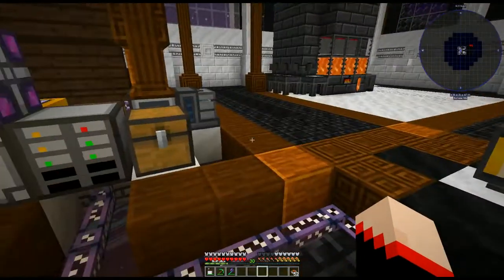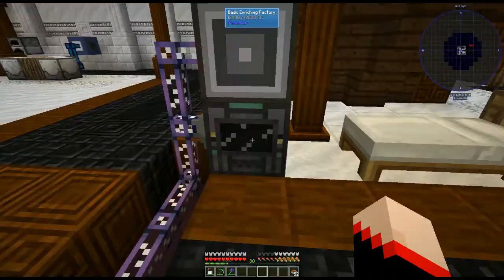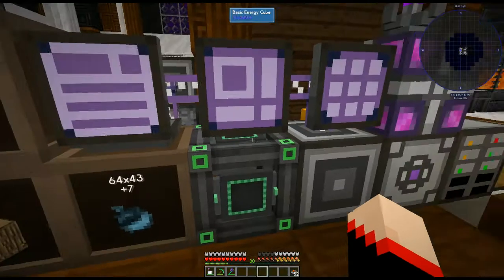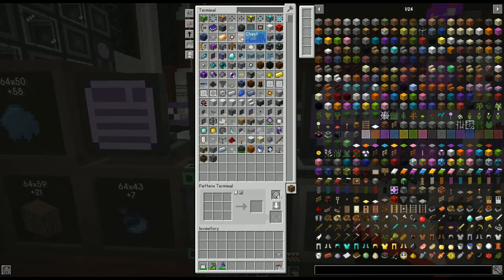Now the difference is if you want to set it to a machine. For instance, our enriching factory — for the factory I set it up to take one nether quartz seed, put it in the factory, and create one pure nether quartz crystal. How do you set something like that up? Go into the processing tab, find your seeds — this is very important — you want to make sure you do one at a time. Tell it to take one of these seeds and create one nether quartz crystal, then encode the pattern.